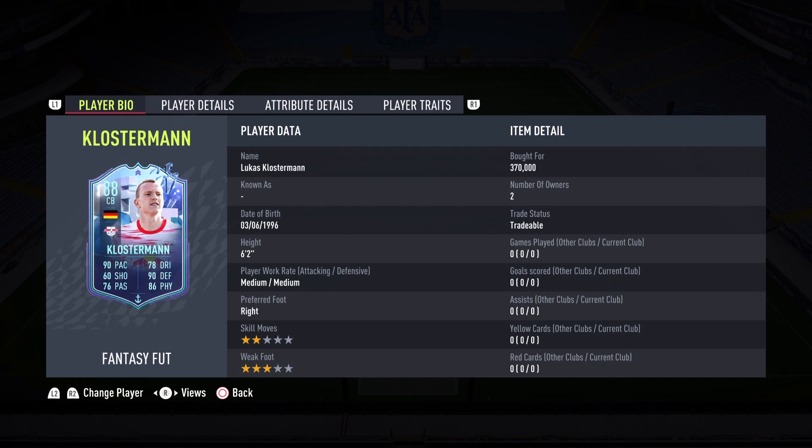He gets himself another special card — first it was Rule Breakers and now it is this Fantasy FUT card. He has a potential to be a 91-rated card, a potential to be an absolute beast. We're seeing him today with this 88 version. He has two-star skill moves, three-star weak foot, and he cost me 370,000 coins today.